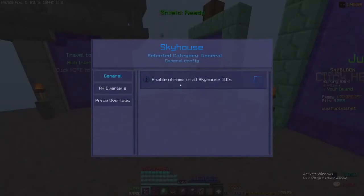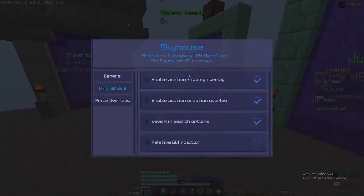If you have Sky House Plus, you can use the Chroma feature, which requires SBA 1.6.0 or higher. For this video, I'm going to leave it off.